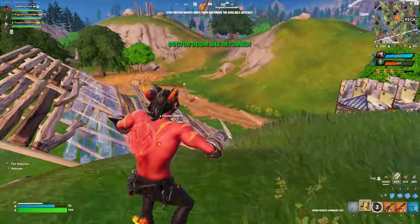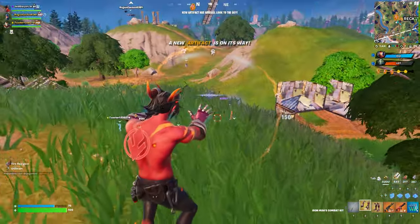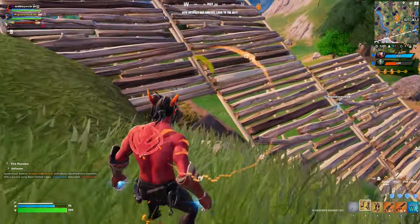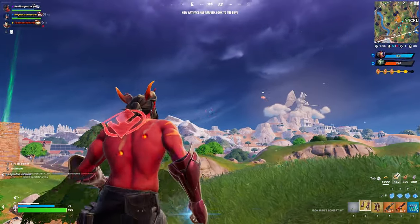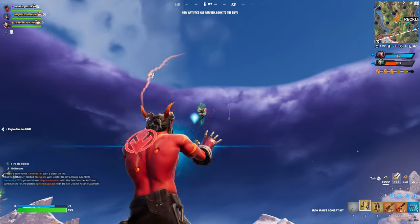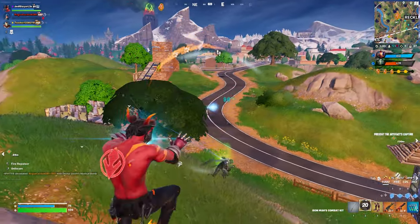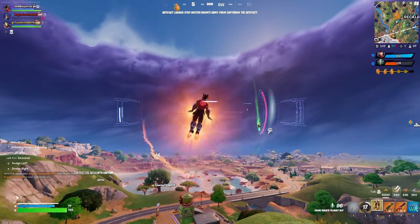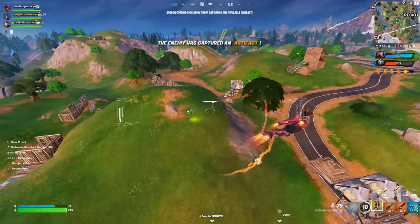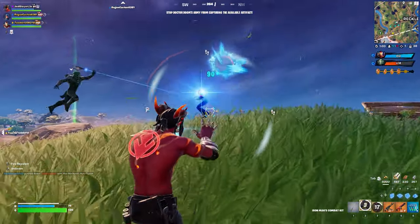Why did I hear the gauntlet sound? Did anyone else hear that? The combat kit has aimbot, like every other one. Oh, it's Doom again. It does 90, like usual. The flight kit can use the Uni-beam — I can't turn very fast though. We can also do a little slam attack.